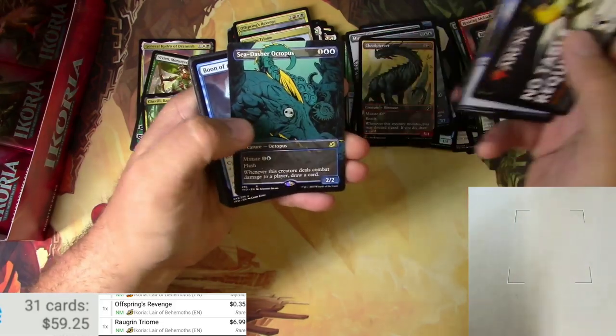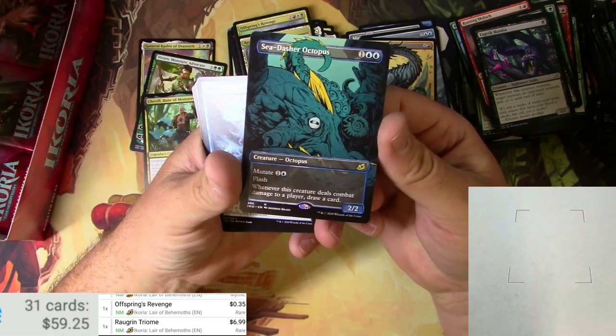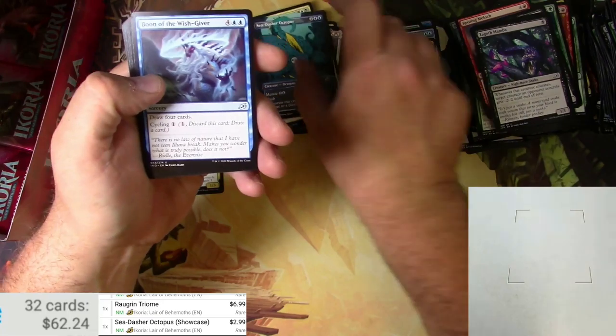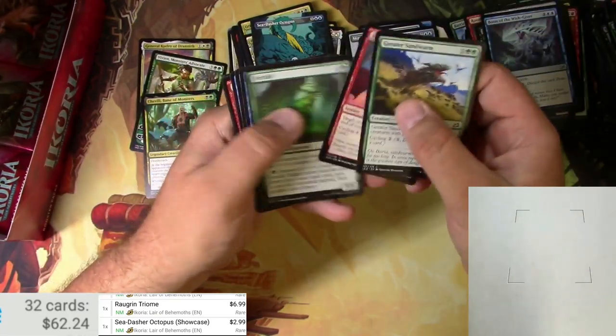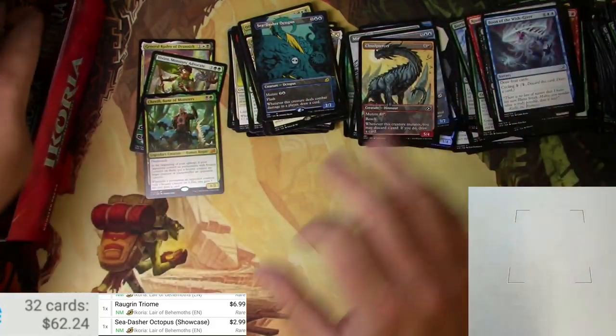Island, a Sea Dasher Octopus alternate — showcase style, very nice, extended art, couple bucks, two or three bucks there. I like that one. That's it for those.